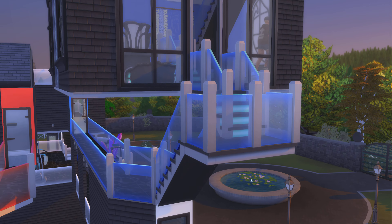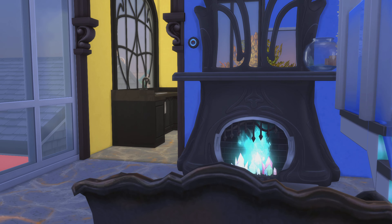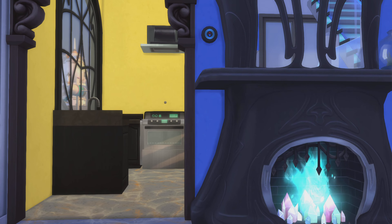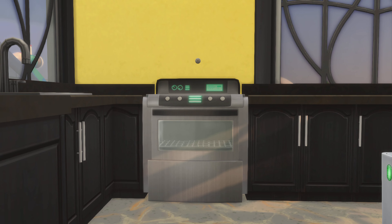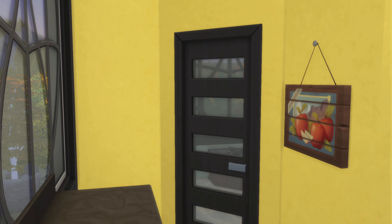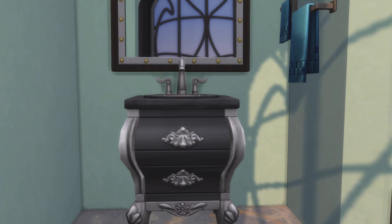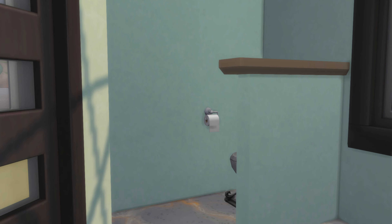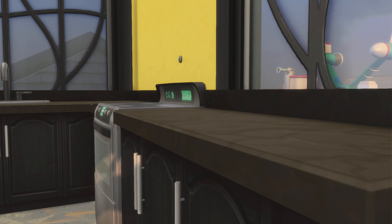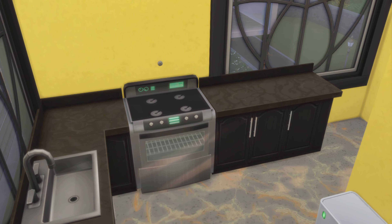I suppose it's just easier for me to do it this way. No happy medium there either. We're almost at toddler level. At least I did not forget the wallpaper. I definitely like the little tiny kitchen in here — it's almost like a kitchenette.